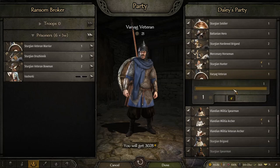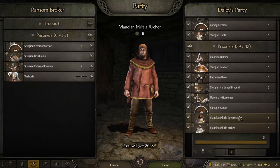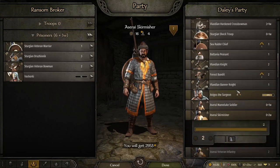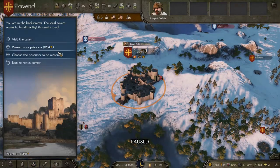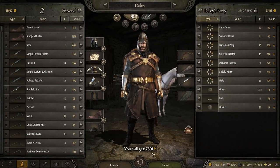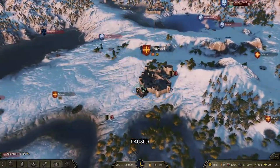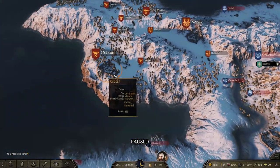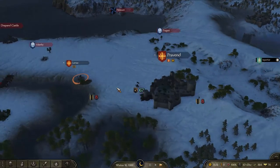We'll recruit anyone who actually wants to join us, which is great. We actually have a few extra upgrades — cool. We'll do that, and then we'll go to the trade. We shall trade it all, baby! 7,000 gold! We're at 55k, boys! 55 flipping K. That's actually insane. I think we should probably build another workshop, and let's build it at Pravind here.